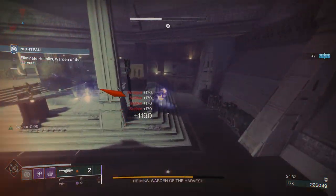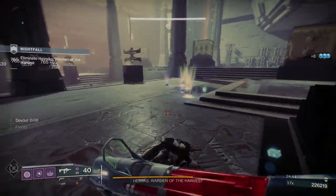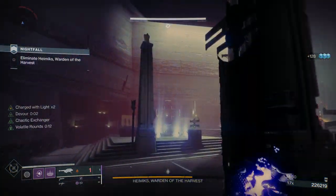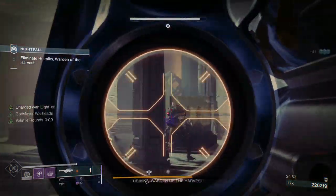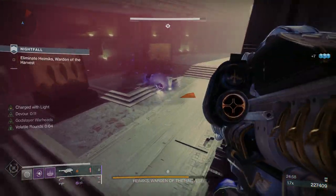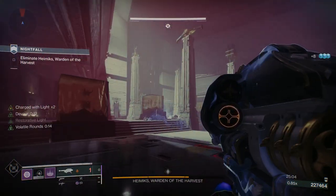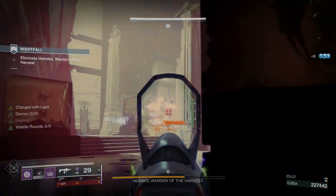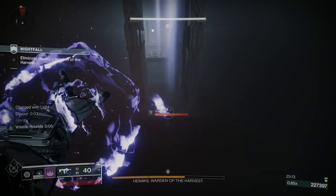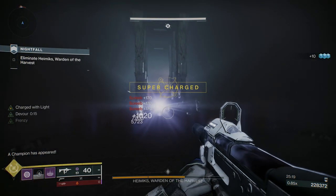What I'm trying to do is use my Voidwalker grenade — my Devourer — to give me the opportunity to be aggressive on the boss. As long as the grenade is putting stuff down I'm going to get Devour, and it's basically going to protect me. Don't try and clear all the enemies in this area — just use the enemies and the kills your abilities are getting to proc Devour, and use that Devour to help you move around the room.